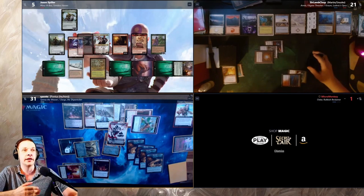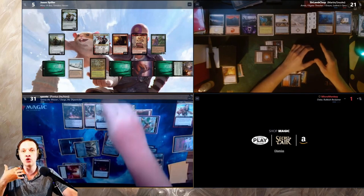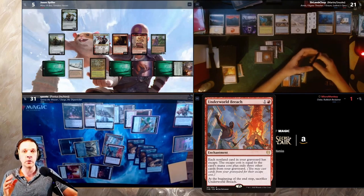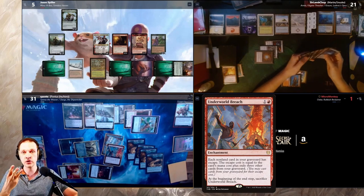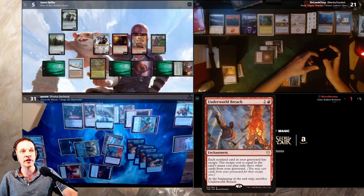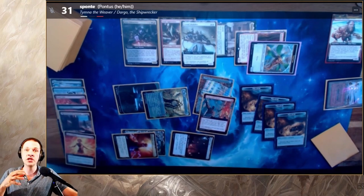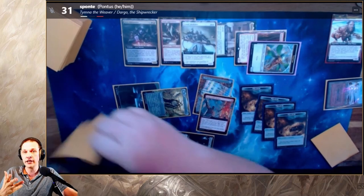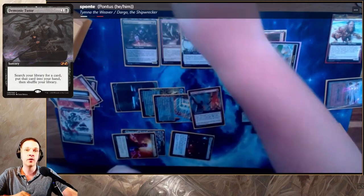Looking at the board state, I think going for it was the right decision — trying to win before this situation because not getting the turn back means you never get the chance. I couldn't win at instant speed with Necropotence, but I can win with Doomsday or Thassa's Consult at instant speed. Pontus finds Underworld Breach and casts it. Jason has a creature that can sacrifice to destroy an enchantment, but with Grand Abolisher in play he can't activate it, so Underworld Breach is safe.